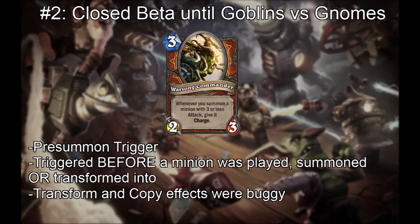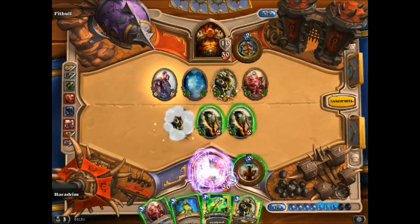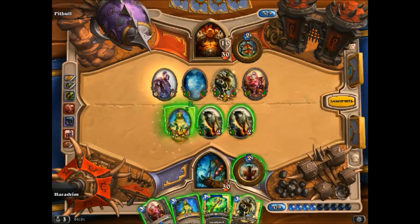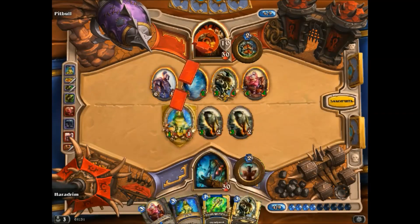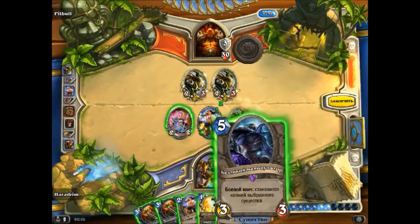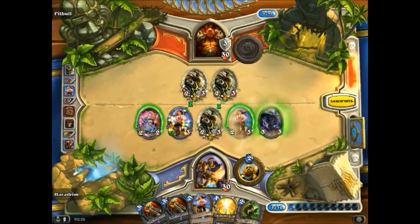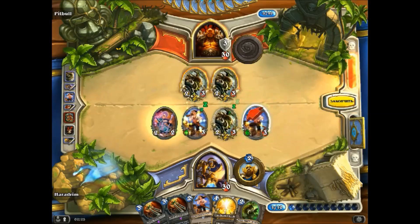After January 2014, and until the release of Goblins vs Gnomes, Warzone Commander was implemented as a pre-summon trigger, granting charge to minions played, summoned, or transformed into before they actually entered play. This led to some strange, clearly buggy interactions. If you cast Hex on a Warzone Commander, the Toad it creates would get charge from the Warzone Commander before being transformed. In addition, if you played a Faceless Manipulator on a minion buffed above 3 attack, it would gain charge because Warzone Commander triggered before the copy took place.